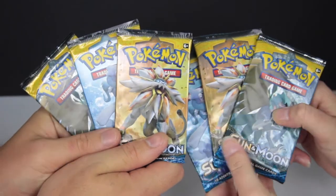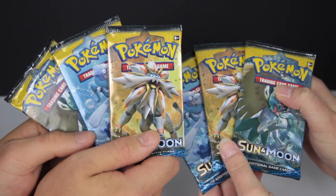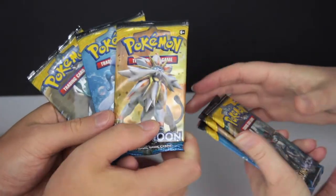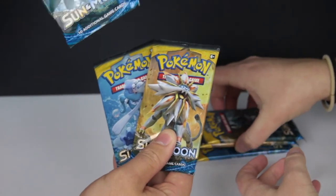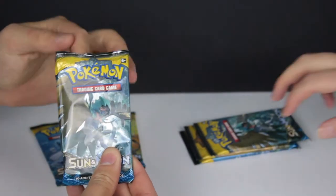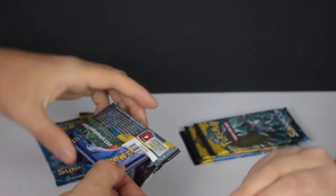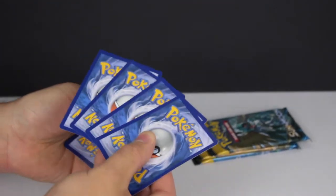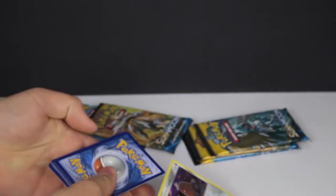Here are the six packs. There are five artworks I believe in the Sun and Moon set but we have three each and they are all the same artwork. Do you want to start Roan? Yes, I will start. Just for your information we actually already started filming this and it messed up, so this pack is open but we don't know what's inside yet — we didn't take the cards out or anything, Roan just started opening it. We did take the code card out which we will give to you at the end. For this set it's four from the back straight to the front.